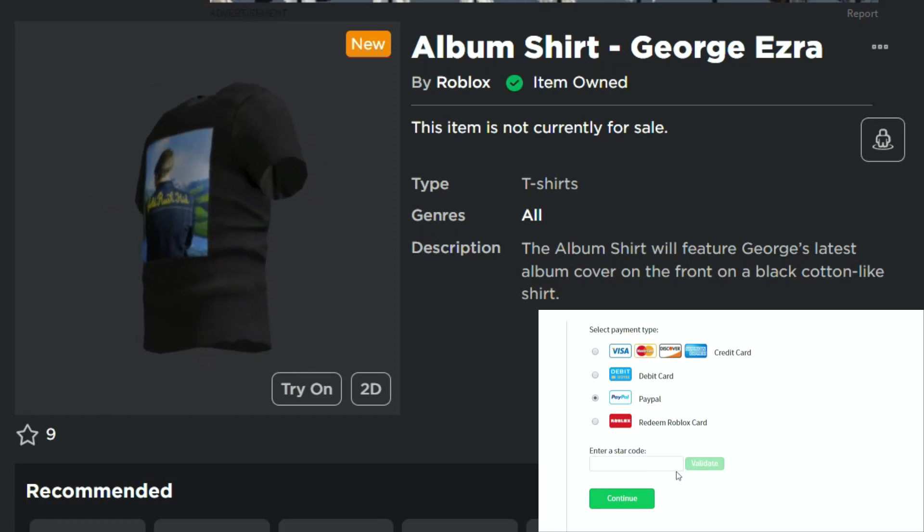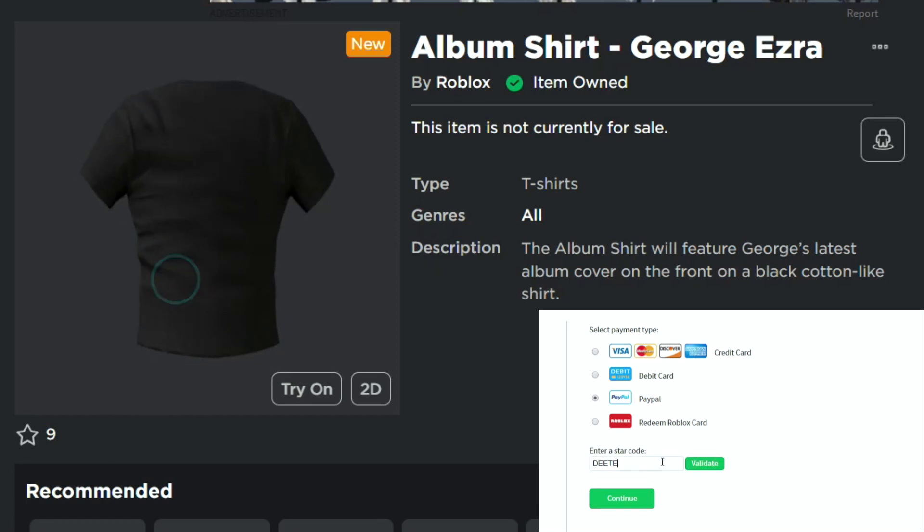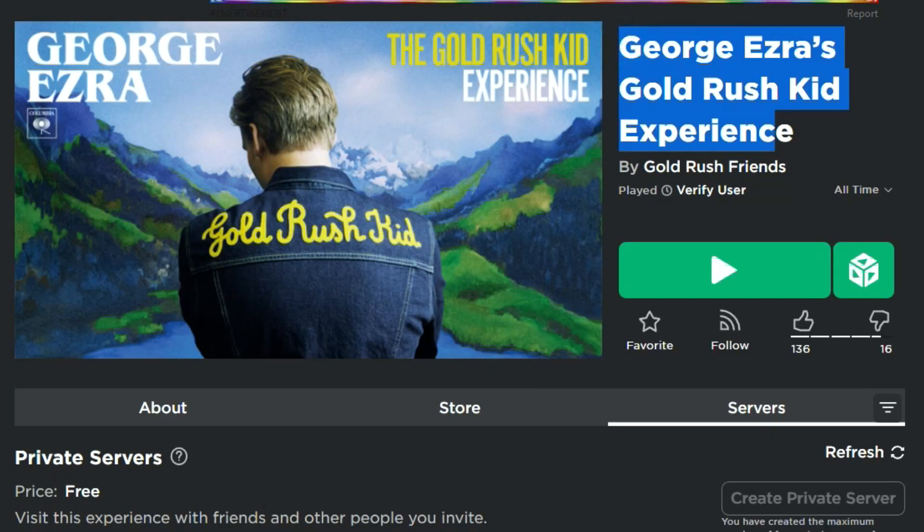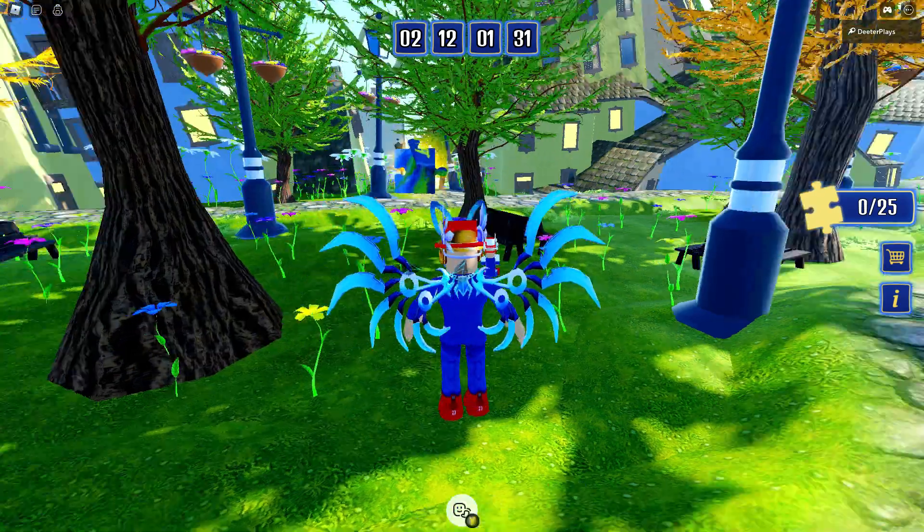What's up guys, welcome back to DieterPlays. Another free item right here: the album shirt for George Ezra, a free item that you guys can get here on Roblox. The game is George Ezra's Gold Rush Kid Experience. I've got the link to the game in the description of the video.